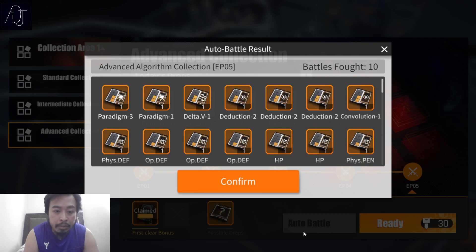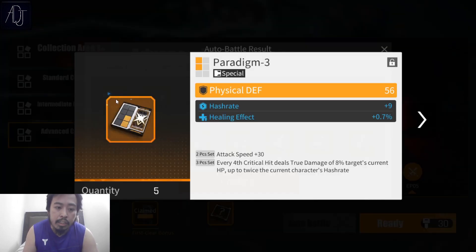Here are the results of my third run in the algorithm farming. I've done 10 runs in this third set. We have two paradigm pieces, one Delta B, three deduction, and one convolution. The rest below are meh — I'm not really looking forward to those. These are the things I need.